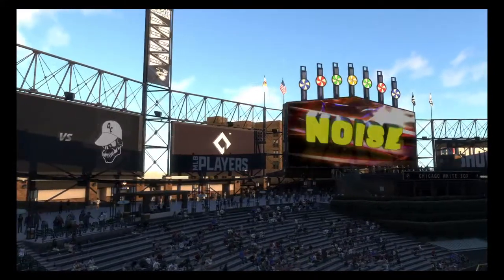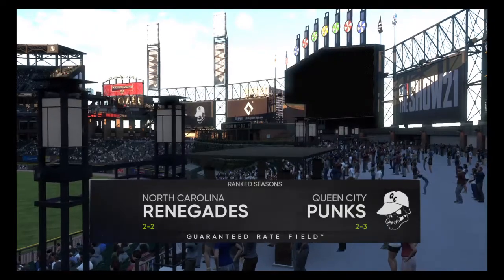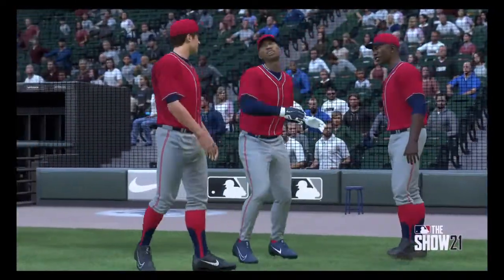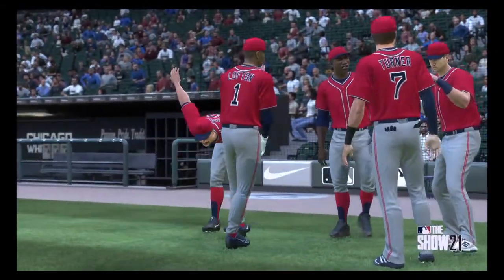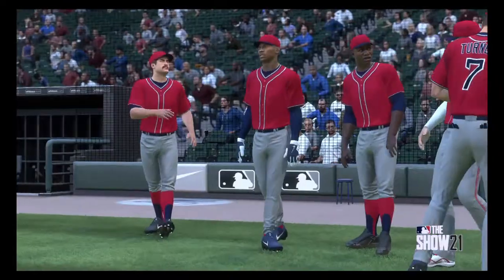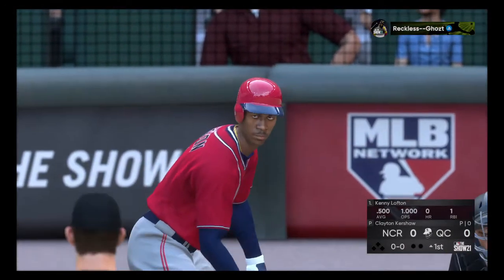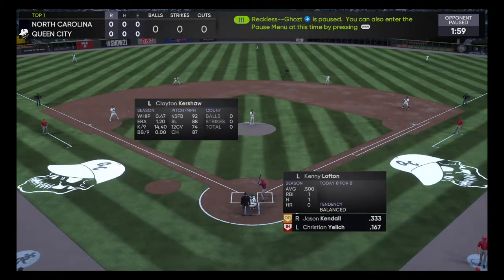Welcome to another edition of Queen City Punks Baseball. Today the Punks are taking on the North Carolina Renegades after their devastating loss against the Altoona Twinkies. First pitch is coming up next from Guaranteed Right Field. Leading off tonight's game will be Kenny Lofton, hitting .500, no home runs, and 1 RBI. Clayton Kershaw is back on the mound for the Punks.